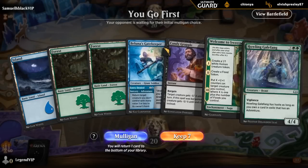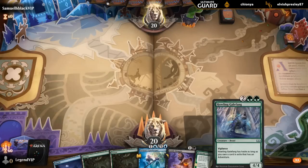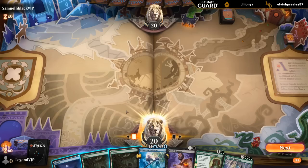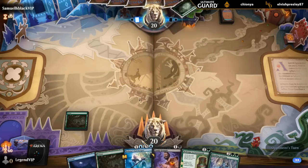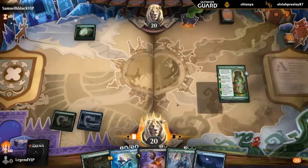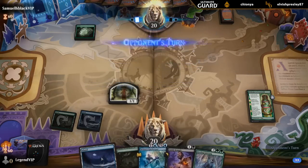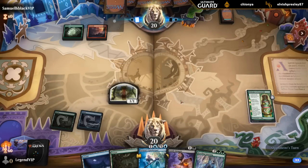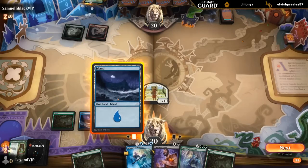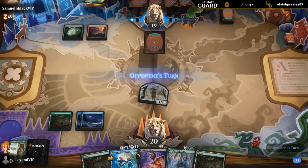We're on the play with a fine hand — missing black for Candy Grapple, but the adventure enables a hasty Gale Fang. And a turn-two Welcome to Sweet Tooth is always nice. Turn one forest in case we top-deck Utopia Sprawl. Hope they present a target here. A red-green — and they're going to destroy my enchantment, not what we were hoping for. This is sorcery speed so I won't get to curve into a hasty Gale Fang now.